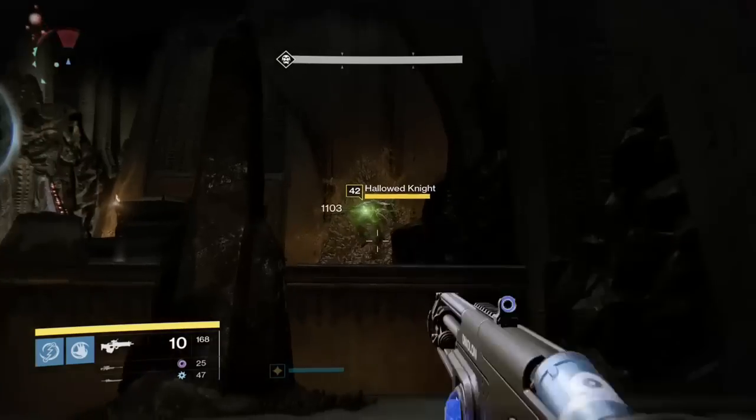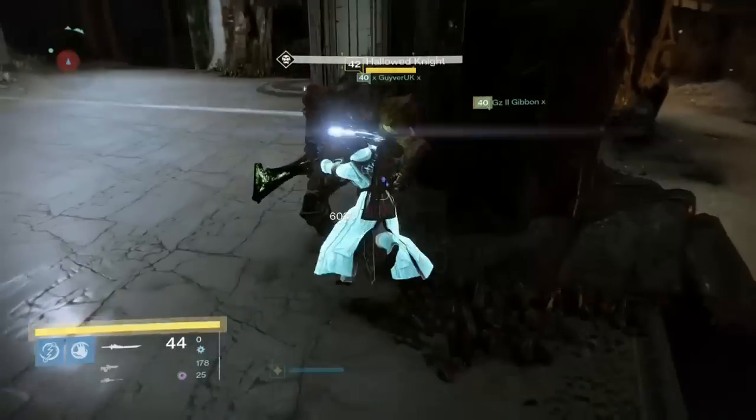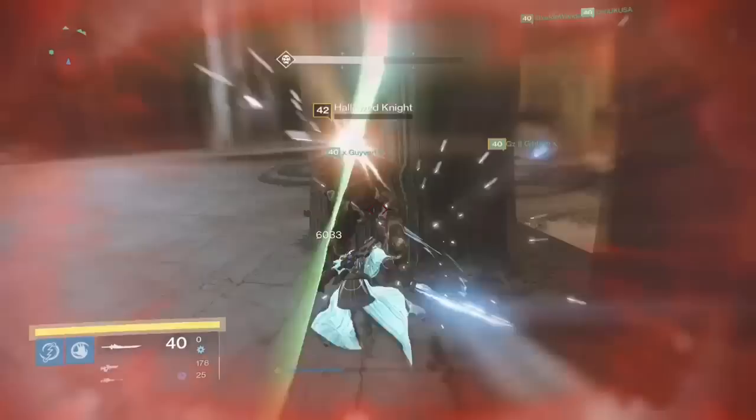The way you take down this immunity is by killing the adds. Once you kill the adds, then you get the knights come. You need to take out the knights as quickly as possible. This will start the glyph sequence.